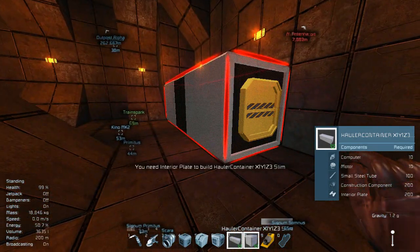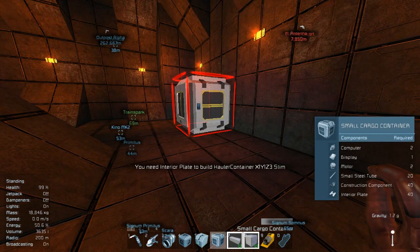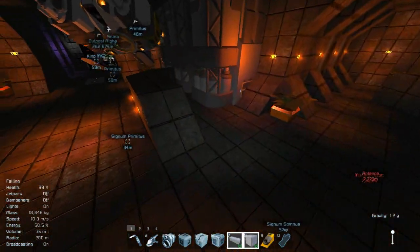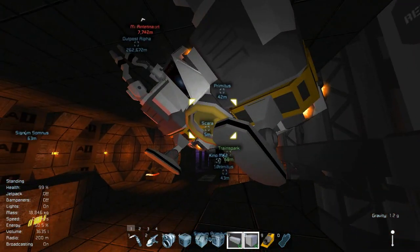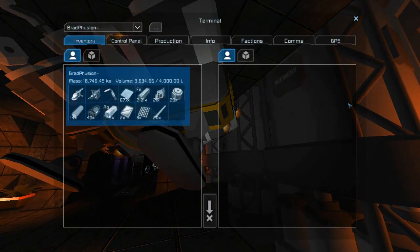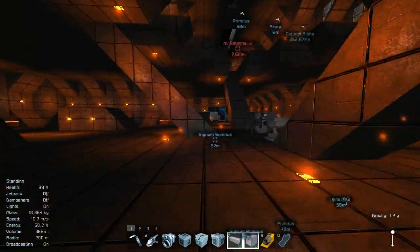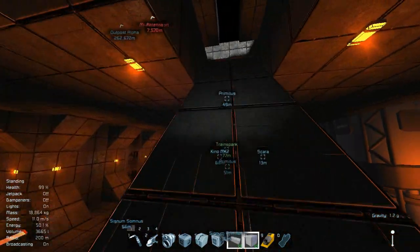We'll do the thin ones as a trial anyway. We need an interior plate, so we can't even do that yet. We can't grab interior plates right now. We'll grab a few out of the container. I know you should have some inside of you somewhere. Let's go here for a second, just to place it down and then I'll use Skara to weld it, because I'm getting lazy at this point.